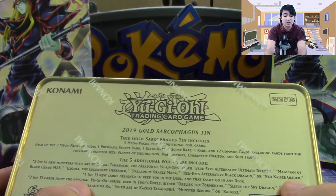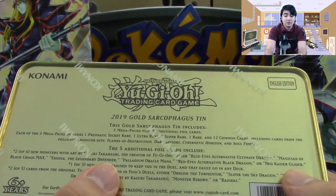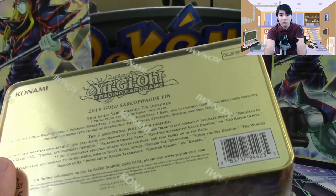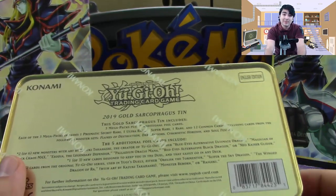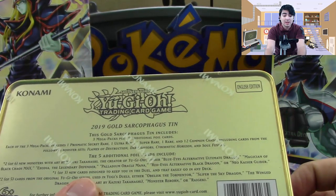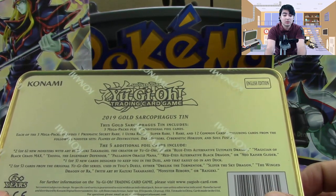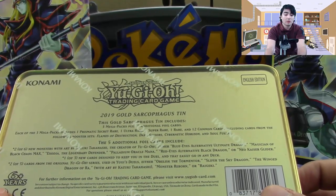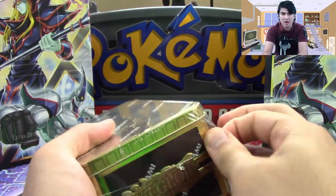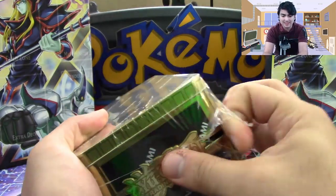You get two out of six of those. You get one out of three cards designed to fit in any deck — I don't fully remember the names of them at the moment, unfortunately. And two out of five cards: you get either Obelisk, Slifer, Winged Dragon of Ra, Monster Reborn, or Raigeki. Really, really awesome. Plus whatever awesome stuff we pull from the Mega Tin Packs themselves.